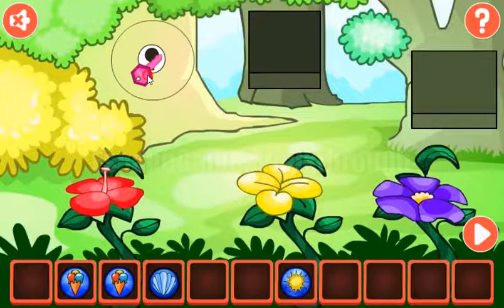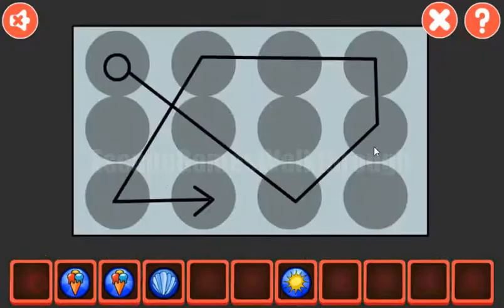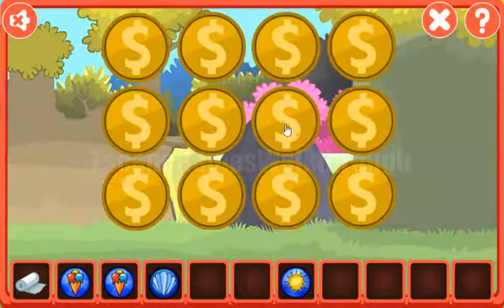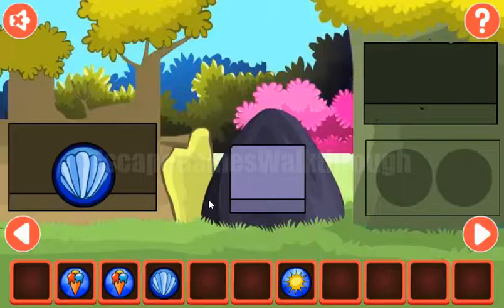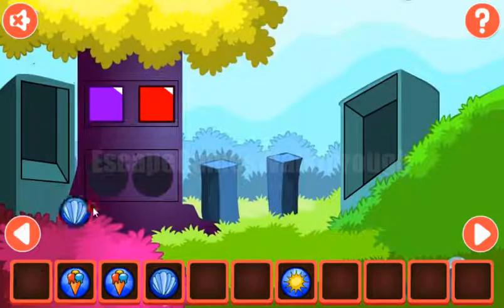Now we can open this log. Get the paper. This paper has a hint about moving through these coins. Let's move it like that. And we've got the shell.